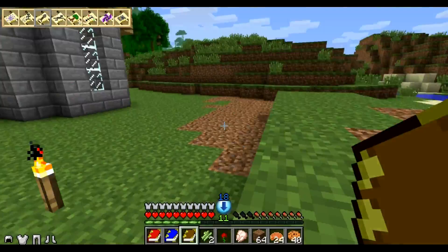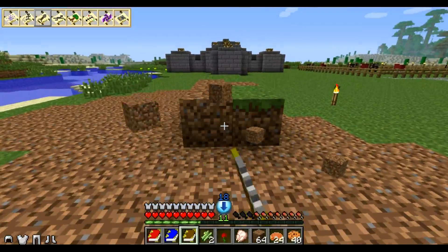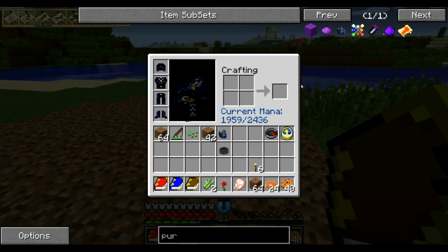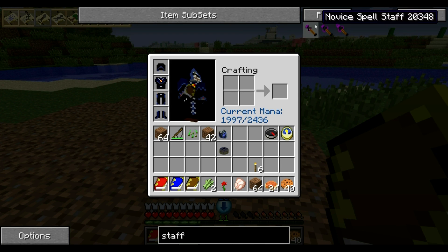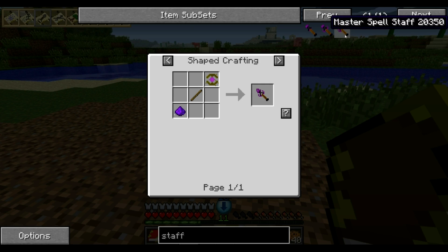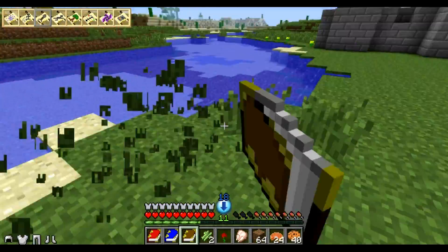I've got to mine up some obsidian and that's going to be a tedious task. It might actually be better if I go look for some spells — I want to find some spell recipes. If I open up my inventory and type in 'staff', there are three spell staffs you can find: novice spell staffs, journeyman spell staffs, and master spell staffs — you can also craft them. These are pre-programmed with a certain spell when you find one, so if I find a master spell staff of arcane bolt, I can use it to cast arcane bolt for free.